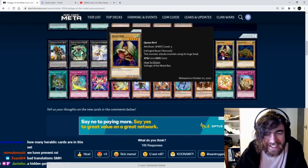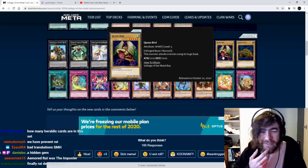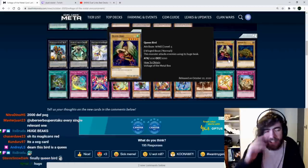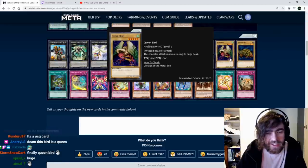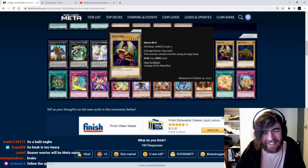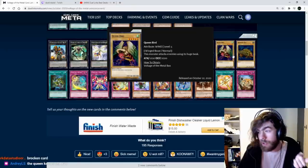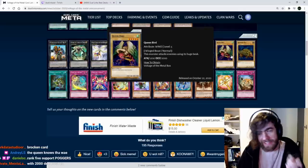Queen Bird. This monster attacks enemies using its huge beak. Not sure why its head's upside down — its neck does not look like it's in a healthy position. Finally, Queen Bird! It's that rank 5 starter wind monster we've been looking for. Bald Eagle — if that is a Bald Eagle, I don't live in America, but Bald Eagles are not supposed to look like that. That is one sick looking Bald Eagle — that is not a Bald Eagle.